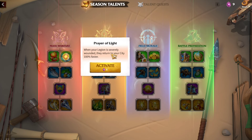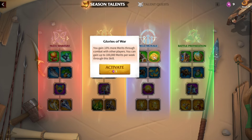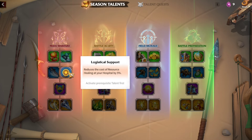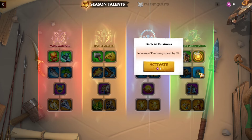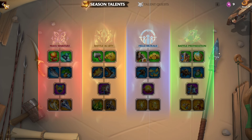Then I'm going to pick Prayer of Light, 100% Faster Return Speed, and go Hack and Slash because I use 5-march cavalry. I'll have 2 points left — maybe Reduce Cost of Resource Healing, or another option — it just depends. Now depending on how the season goes, if the war is over with maybe 10 or 15 days left before the season ends, I've saved my 1 reset to pick up extra points for the last few weeks when there's no war. I don't want to waste my reset — I want to save it for battle preparation in the last 2 weeks of the season.